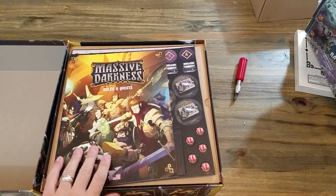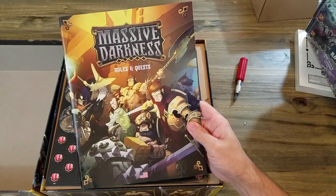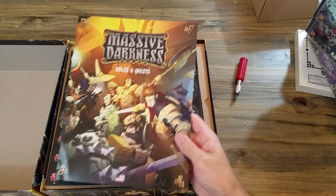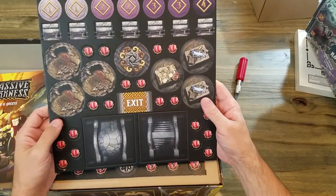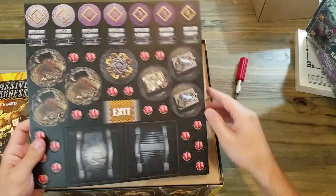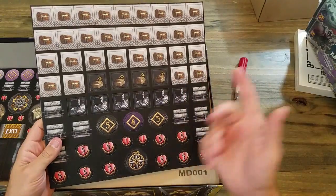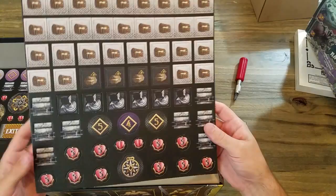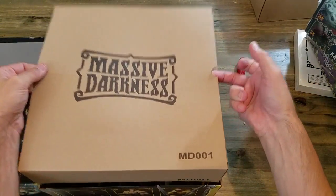Alright, there we go. The rules and quests — I've been reading the instructions online already, so hopefully sometime early next week or this weekend I'll get a chance at the first mission so y'all can see that. Lots of little tokens — I don't know what all this dead stuff is but it all looks pretty cool — and level markers, more level markers, chests, and some pillars. Just kind of terrain and doors. Now we're gonna get to the models!